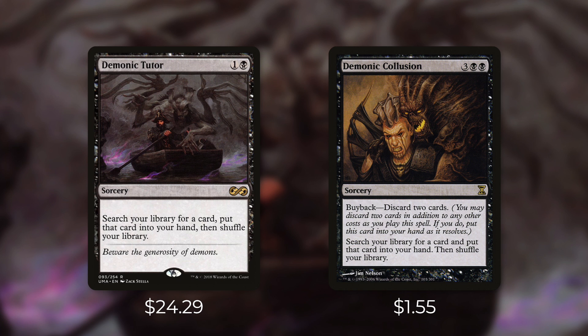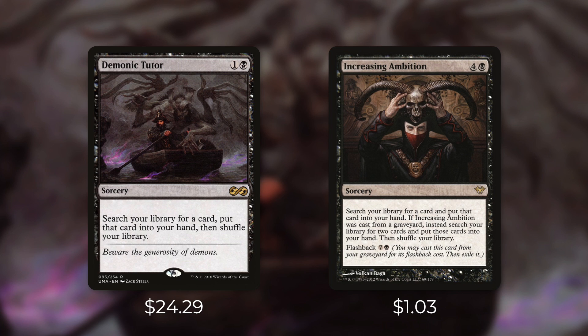Another budget alternative is Increasing Ambition. It's a sorcery for four and a black — search your library for a card and put it into your hand. If Increasing Ambition was cast from a graveyard instead, search for two cards and put them into your hand. It has a flashback cost of seven and a black, so the first time you cast it you get one card for five mana, and the second time you get two cards for eight. If you can get this into your graveyard another way you don't have to cast it the first time. This card might really shine in a mill deck or discard deck looking to tutor for multiple things. At $1.03 it can fit into most budgets.